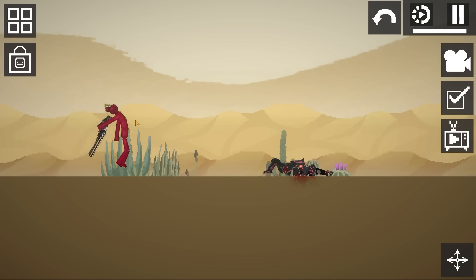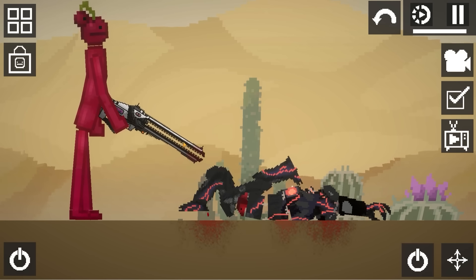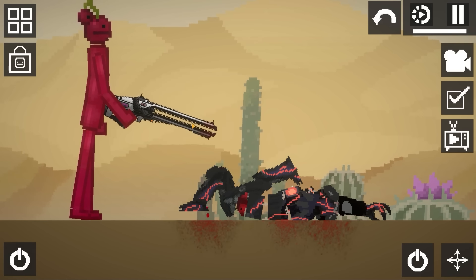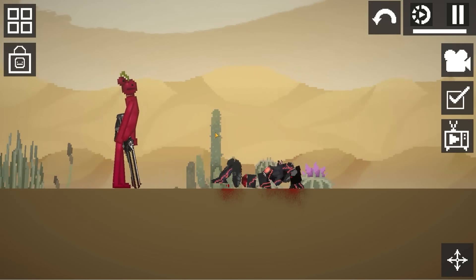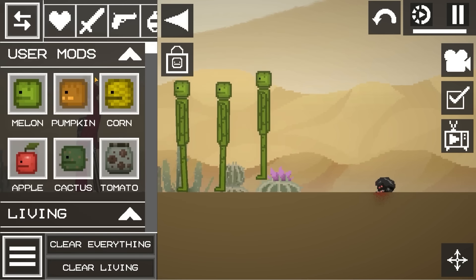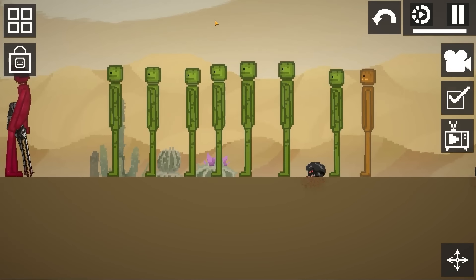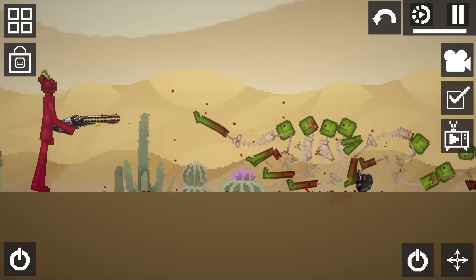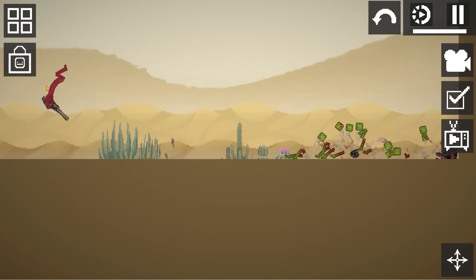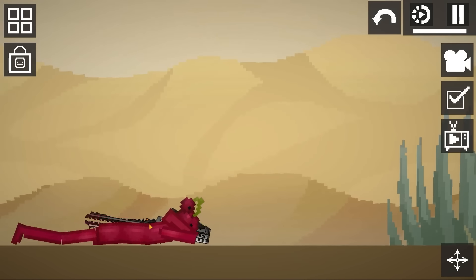That might be the most disappointing thing I've seen in this game. I mean it did do damage to him and knocked him over, but it's not even that powerful. You can't call something a rail gun and then have it not do things. Let's get rid of him and just get a bunch of melons - see how powerful it is. Let's throw a pumpkin in there just for good luck. This better go through all these guys. That's a little better - it went through a whole bunch of melons. Maybe that guy's just really powerful.